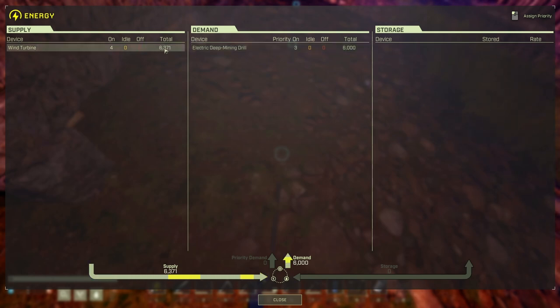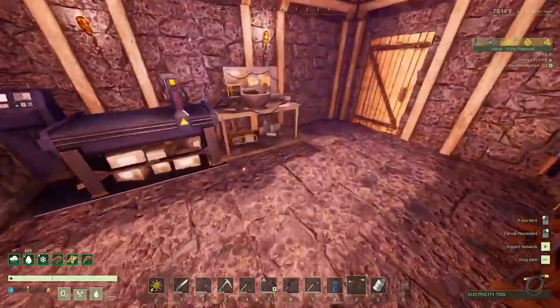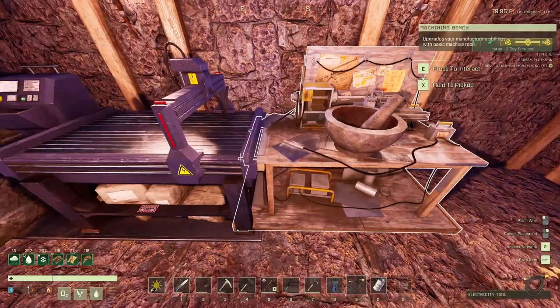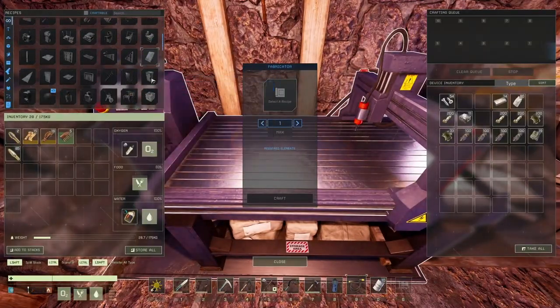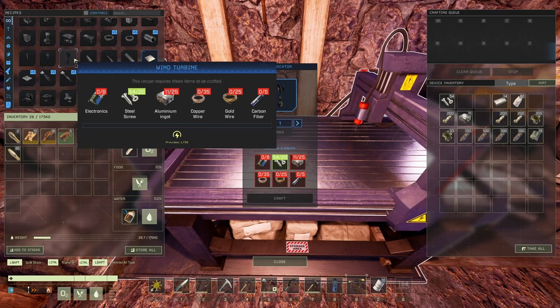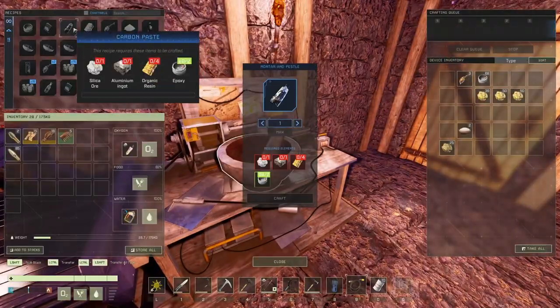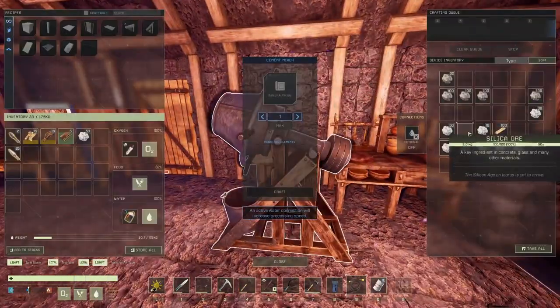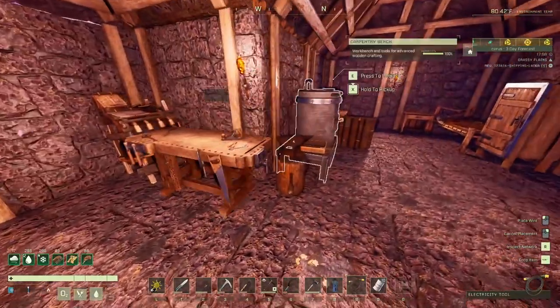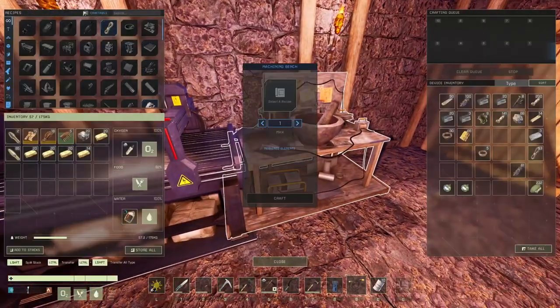We need one turbine and one electric mining drill. Let me choose the right bench and find that thing again. Aluminum, copper and gold — let's say it's okay. Five carbon fiber, eight electronics — whatever. A little more aluminum if we have it. Perfect, we're going to need all of that, turned into wires.